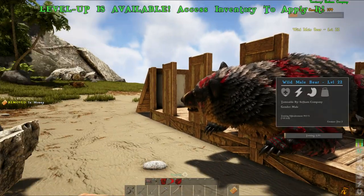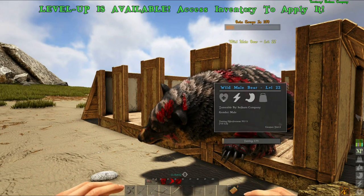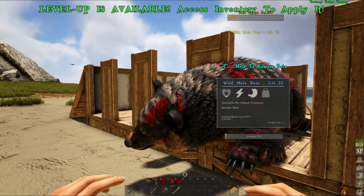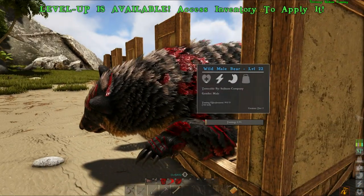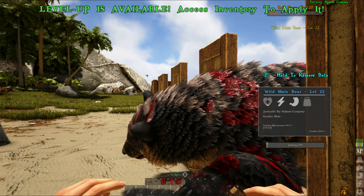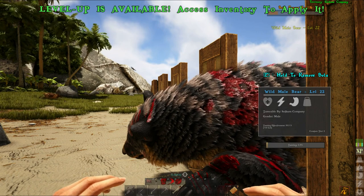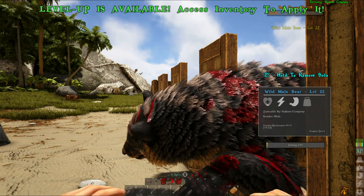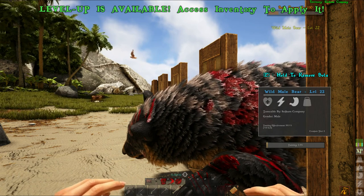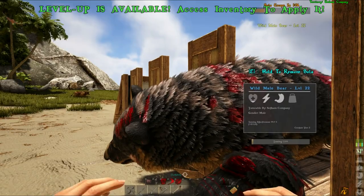For this particular tame, I'm going to use the honey. Obviously you can use berries, and as you can see it doesn't give that much taming progress, but it does take about 30 minutes to tame a bear. You'll probably need somewhere around a stack — and they stack in 20s. As you can see, I'm right behind him, right behind his ears. I can also be in line with his ears.